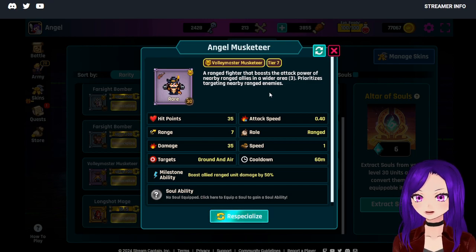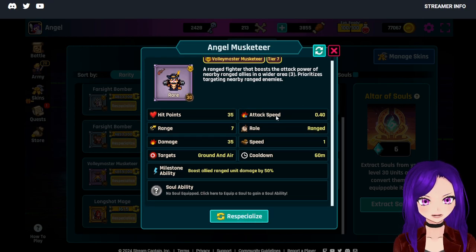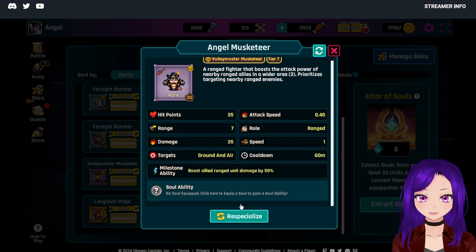At level 30, your Musketeer has 35 hit points, 7 range, 35 damage, targets ground and air, has an attack speed of 0.4, a roll range, a speed of 1, a cooldown of 60, and it boosts allied ranged units' damage by 50%.